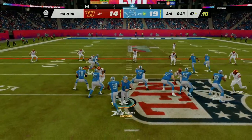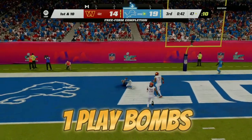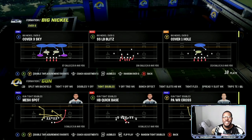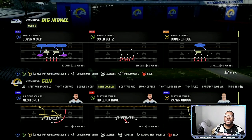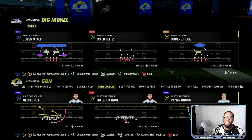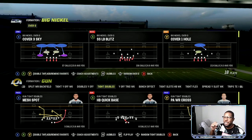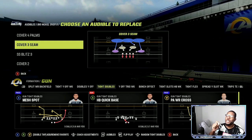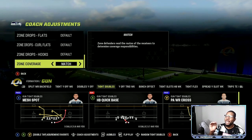Today we're going to go over a full breakdown on how you can run lockdown defense like the pros in Madden 23. Big Nickel Over G is the best base defense in the game — nickel over is number two but Big Nickel is number one. My audibles: I like to have Cover Four Palms, Cover Three Seam, Strong Safety Blitz Three. My adjustments: I like to always be on match coverage.